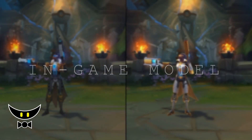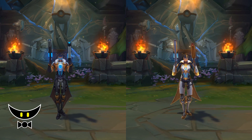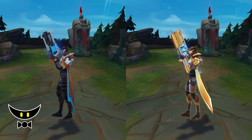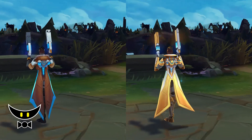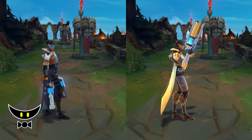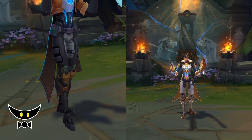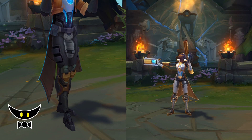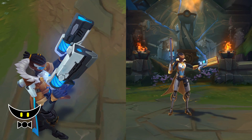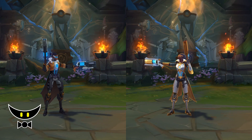For the in-game model, the regular Pulsefire Lucian is not bad actually. I like the design — the futuristic detective look. It's more practical. It has a nice set of colors, especially the brown coat. The yellow knee armor is a great color choice to break the dull gray of the lower body. The guns have this spinning mechanism which is cool. Overall, great details and textures.